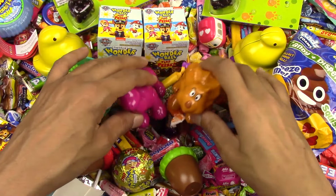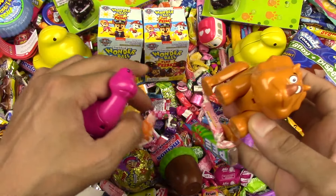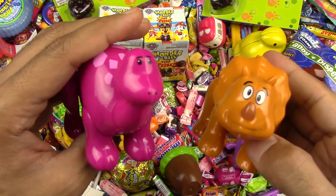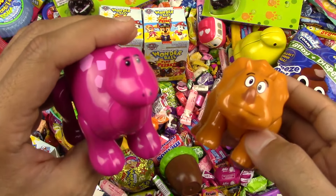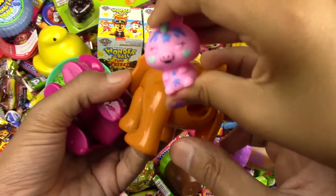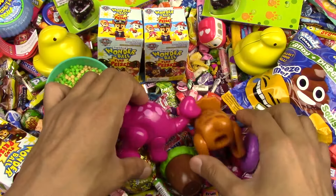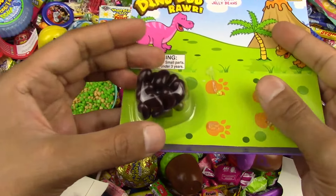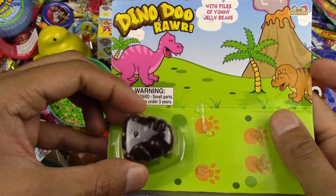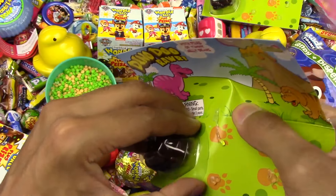Look, we got two dinosaurs today! Time to open some surprises — let's check out these big dinosaurs! We got a pink one and a brown one. Pink, brown, pink, brown, pink — I think they can give us some candy! And here's the candy — the poop candy! Yeah, the dinosaur goes rawr! Rawr!